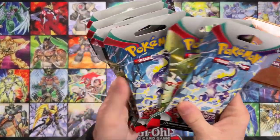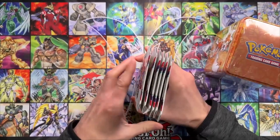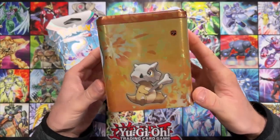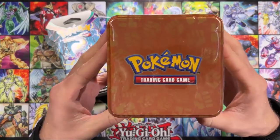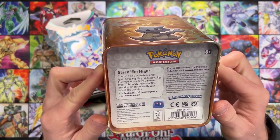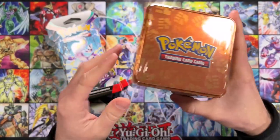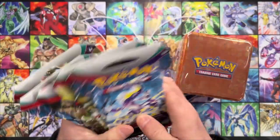What's up everybody, we got a Pokemon opening today. I got six blister packs here from Target. We've been doing pretty good with these blister packs lately, so we'll see how good we can do today. I also got, as a bonus because we like to do nine packs for these openings, what I believe is an Astral Radiance Pokemon tin that comes with three Astral Radiance booster packs, but it could be a mix. Without further ado, let's crack these open and see what we get.